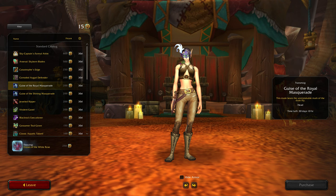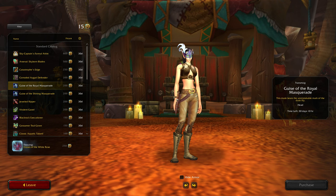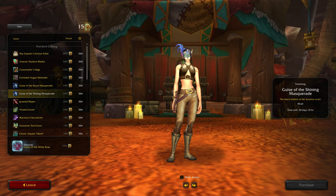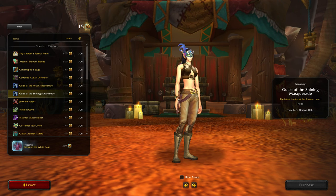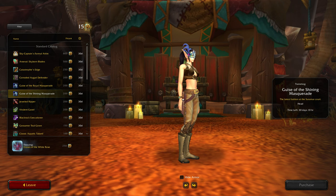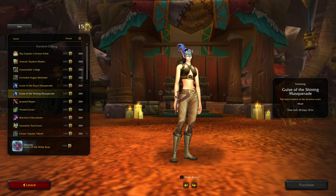Here we go, two masks coming up. So this is the Guise of the Royal Masquerade, which has white feathers and a purple gem. This one has a blue gem with bluey-purple feathers - the Guise of the Shining Masquerade.